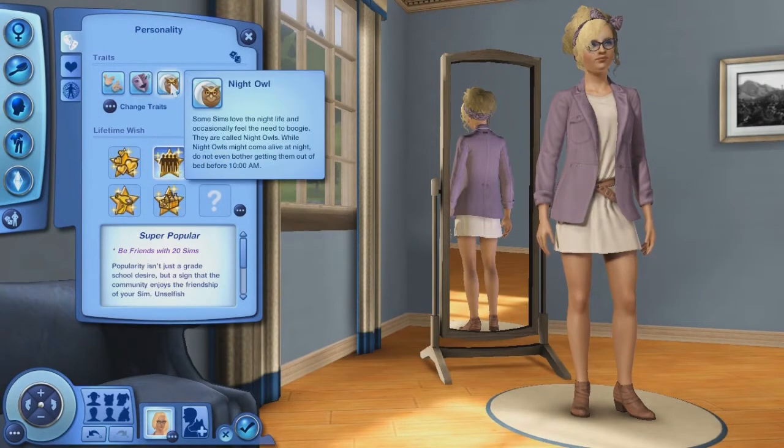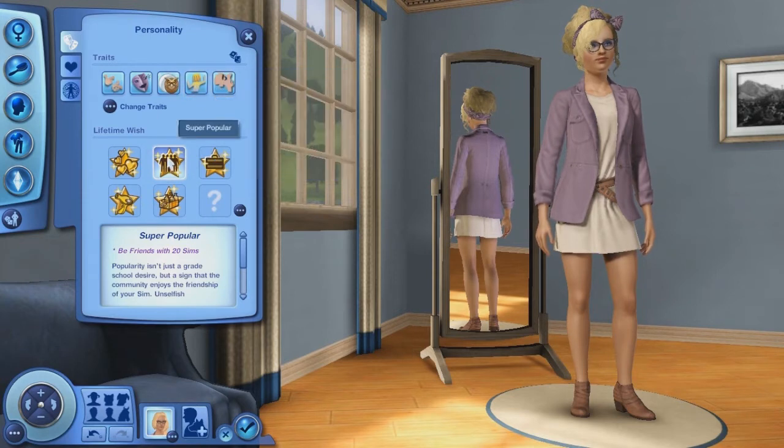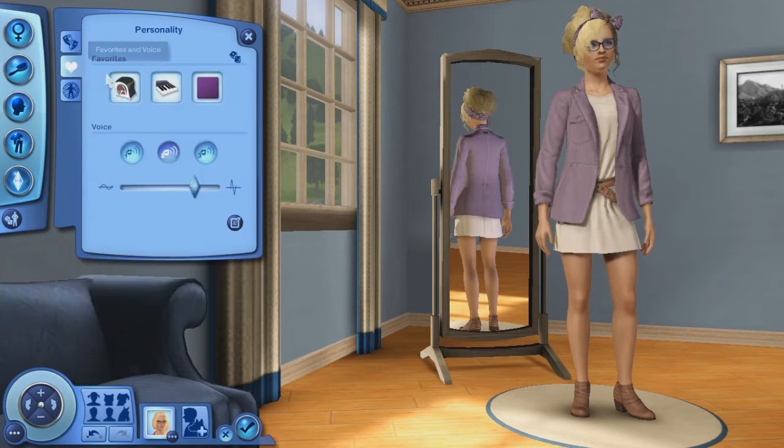Her traits are charismatic, flirty, night owl, party animal, and snob. Her lifetime wish is to be super popular, which is to be friends with 20 sims. Her favorite food is sushi, her favorite music is electronica, and her favorite color is obviously purple.